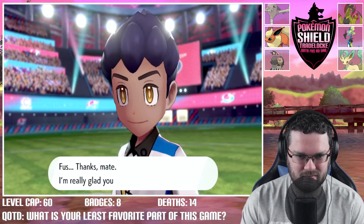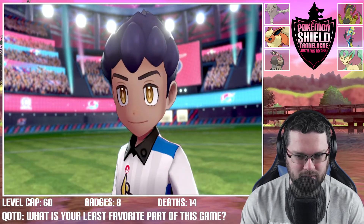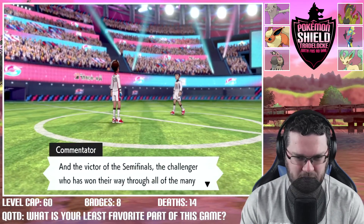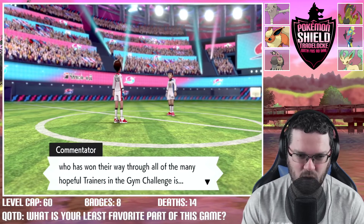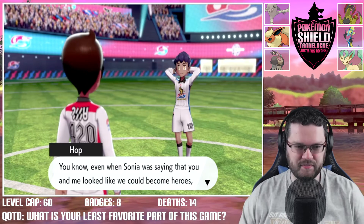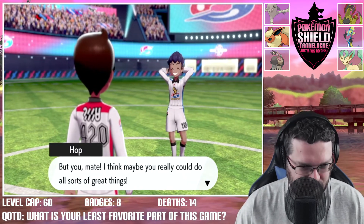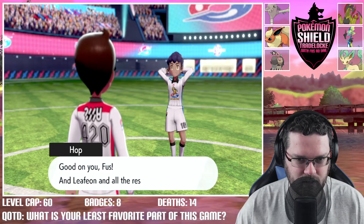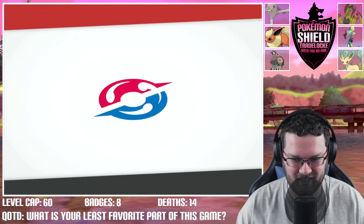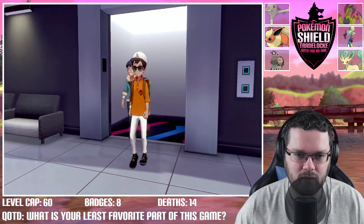Hop is so upset. Marnie says: 'Thanks mate, I'm really glad you're the one here with me.' We take his money. The announcer declares: 'The victor for the semifinals, the challenger who has won their way through many hopeful trainers in the Gym Challenge, is Challenger Foos!' Hop gives a speech about Sonia saying they could be heroes — 'but you mate, I think you really could do great things. Good on you Foos.' Level cap has increased to 70, which is great.